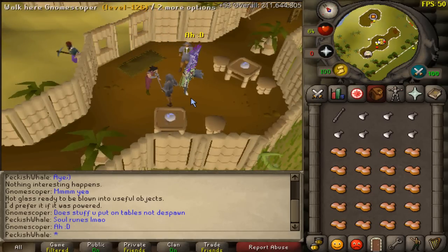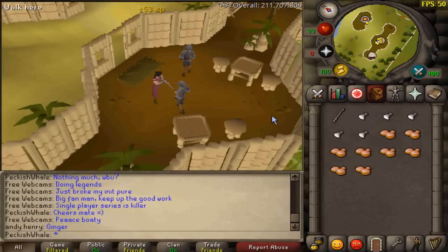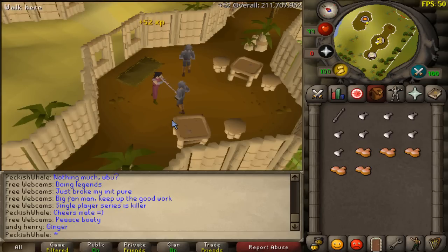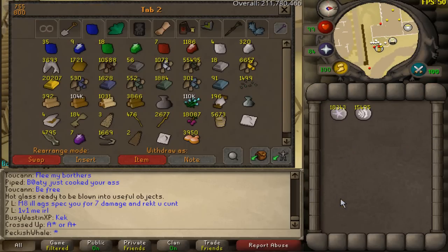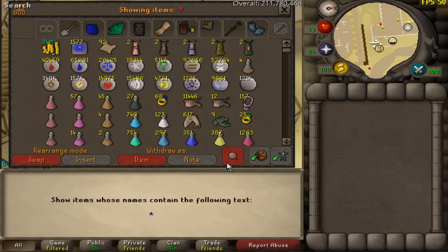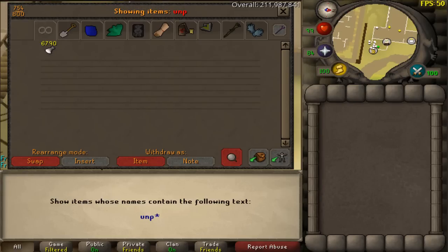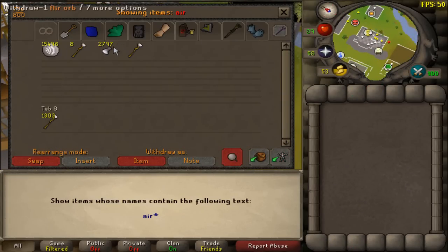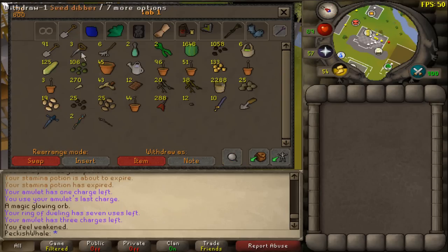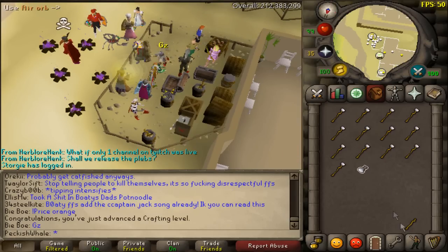Training crafting and this guy goes to chuck some soul runes on the table — they don't despawn. Great, I've got a loop of soul runes next to me for the rest of my day. I've smashed out another load of unpowered orbs — literally got like 2600 battle staffs from the daily sitting in my bank. Made more molten glass and now it's time to make some orbs. 6000 unpowered orbs total. After charging orbs we've finished 2797 air orbs and 2797 battle staffs — let's get some crafting experience.